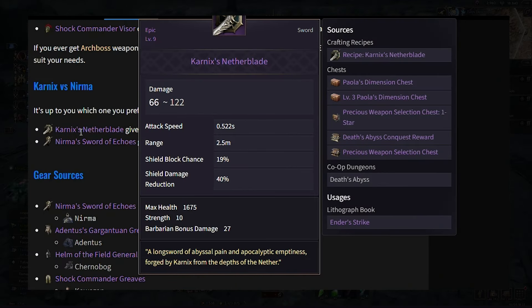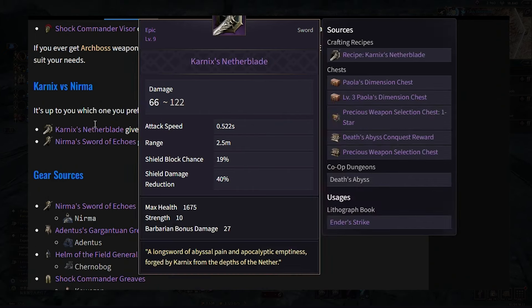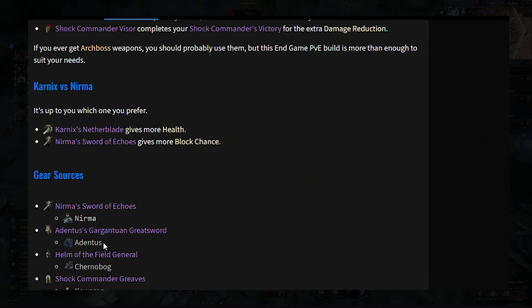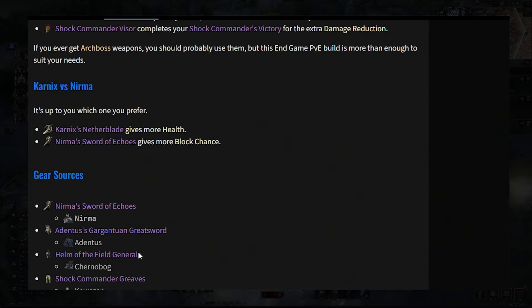For your main sword and shield, you either want Connex's Netherblade for more health or Nirma's Sword of Echoes for more block chance — both help you stay alive longer. For the greatsword, you want the Adentus Gargantuan Greatsword, dropped from Adentus, which isn't on main servers yet. If you don't have it, just use any other greatsword until you can get this one.